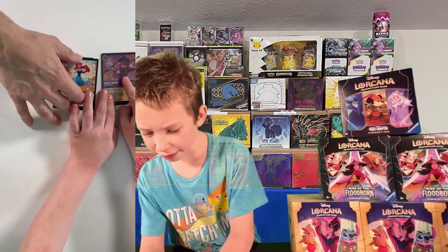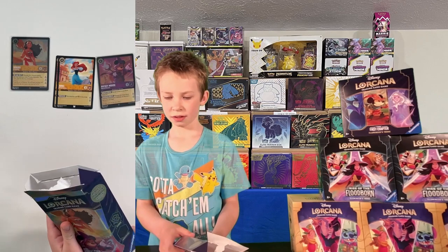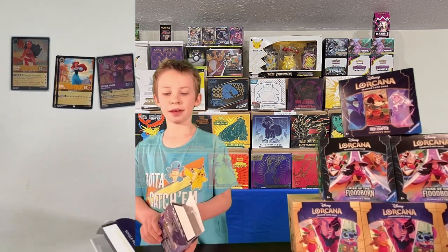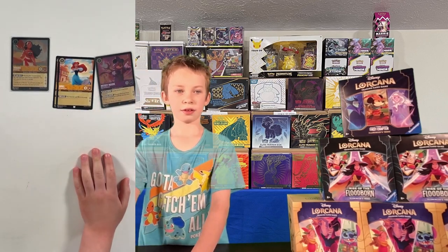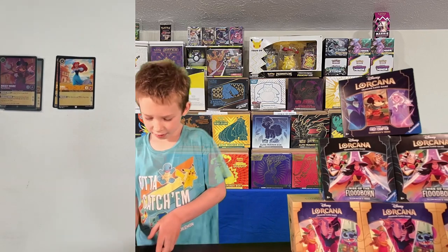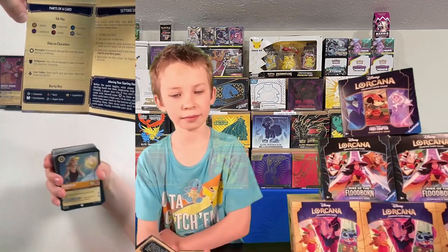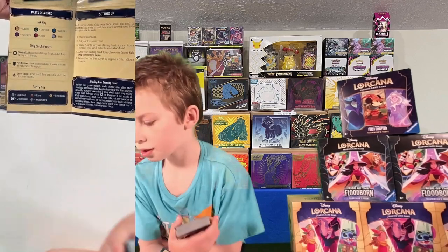If you see on its chain right there, it has the same symbol as right here — that's the ink type. We learned about that a little bit when Amalia was opening. It has the same ink type on its chain. That's the Amethyst. There's Amber, Amethyst, Emerald, Ruby, Sapphire, and Steel. The other starter deck we got was Amber.